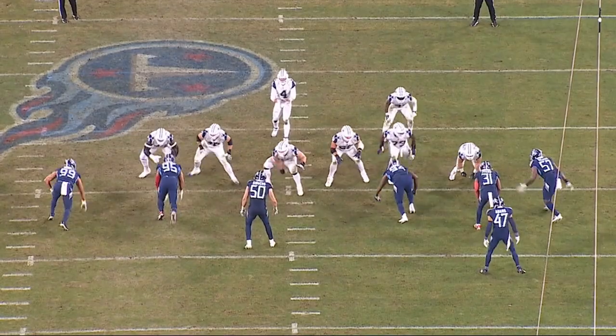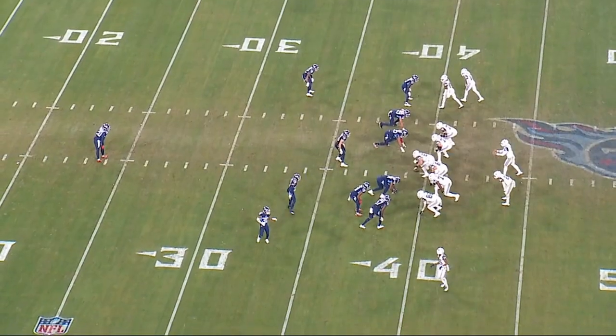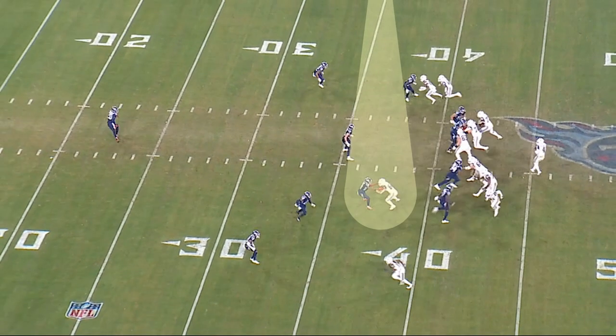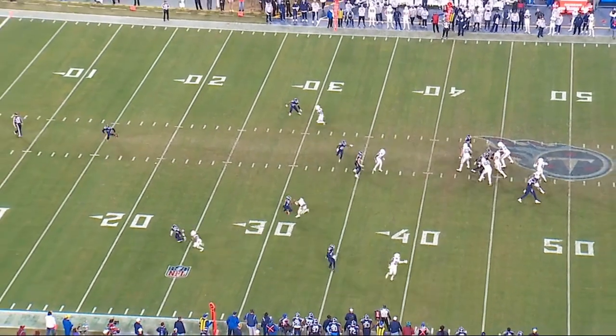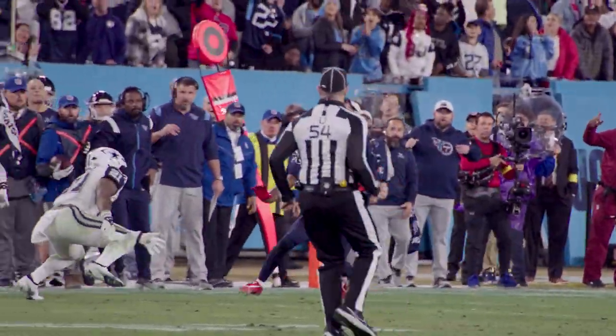Titans' four-man rush executes a well-timed TE game to the right side and an excellent ET game to the left side. Kevin Byard has the on-the-line tight end man-to-man in a press alignment. Excellent end phase on the hip of the tight end on the out cut — perfect timing to step in front and intercept the pass — and a 28-yard return to stop a scoring opportunity for Dallas.